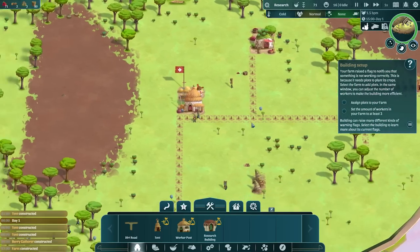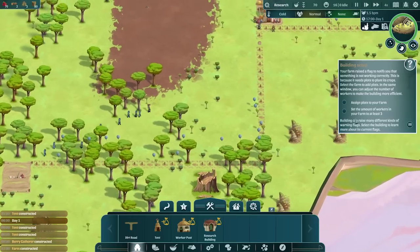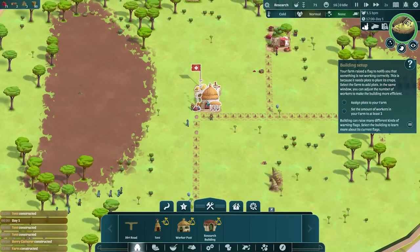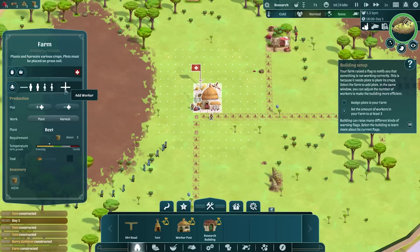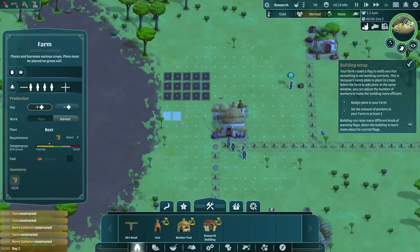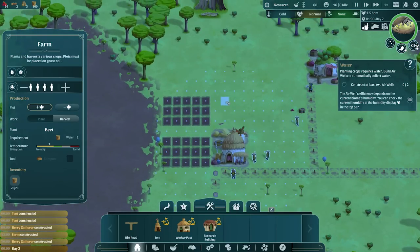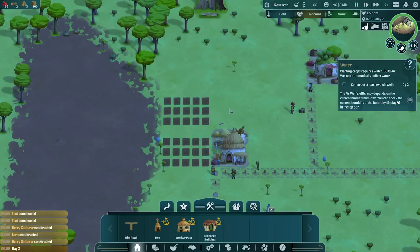That'll work out for now. We got a lot of things over here being queued up and that's perfectly fine. That's the reason why we got that four times speed. Now assign plots - yeah, you're not wrong about that. We're going to have at least three of you guys working here for sure, maybe even four. It's important for us to have food. We got beets, so obviously queue up the meme - bears beats Battlestar Galactica. How big do we want this bad boy to be? Make one like so, another one like so. Two big old plots, two berry farms. Yeah, I don't think it's too bad to be honest.